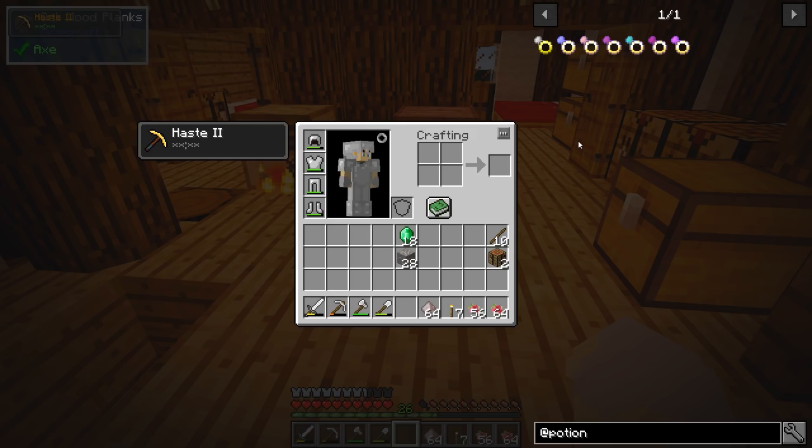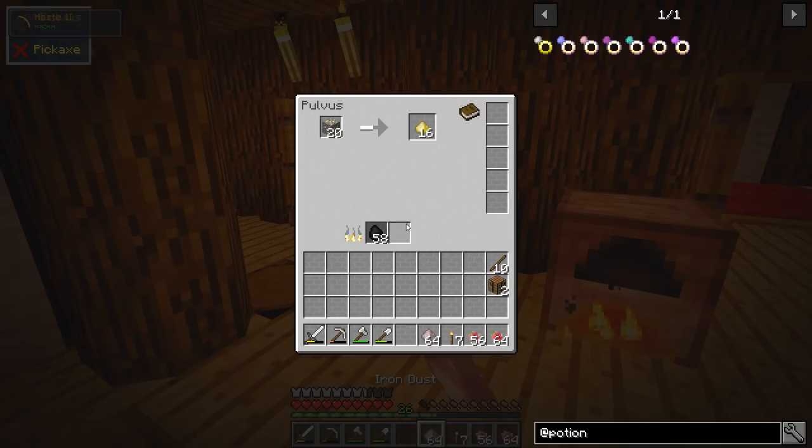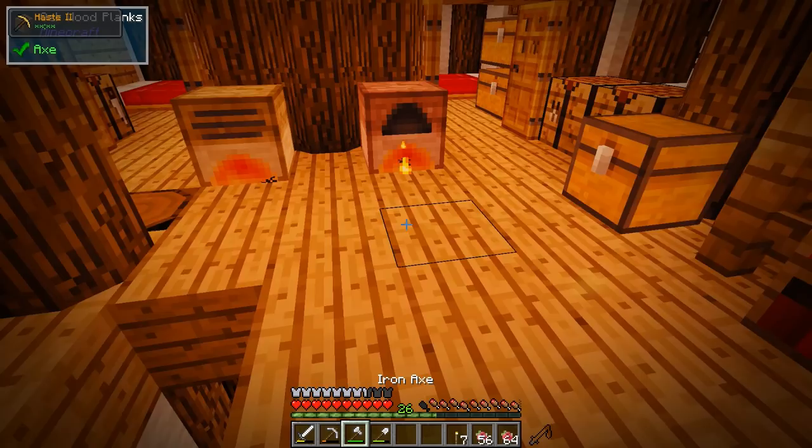There's a ring for basically all the different beacon effects - regeneration, strength, jump boost, resistance, speed, et cetera. This is a really good way to take the grind out of the early game, as long as you can find emeralds fairly quickly. Once you do that, you're basically set.